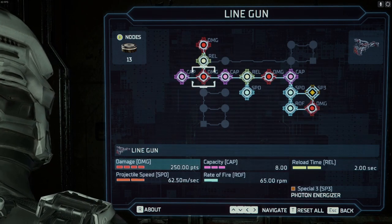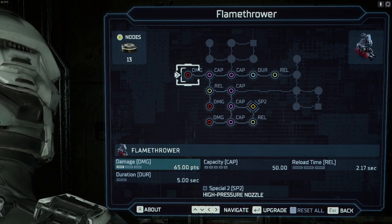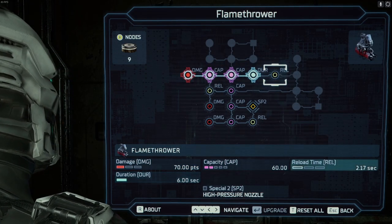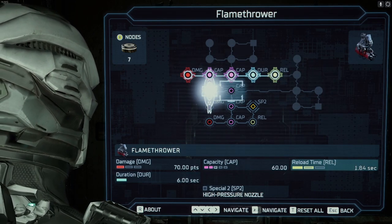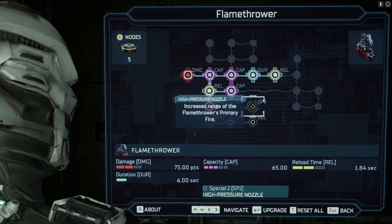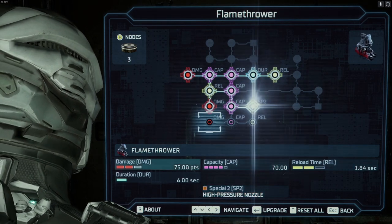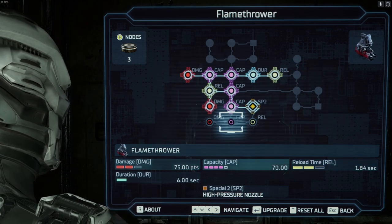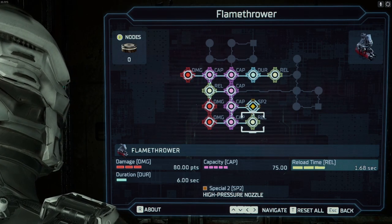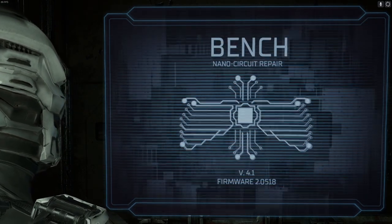That gives us 13 nodes to upgrade the flamethrower with. High pressure nozzle is already installed, so damage, capacity, duration, reload speed, capacity. We can get some more damage — increases the range, yeah that sounds like something we're probably gonna want. That actually worked out perfect. So we're out of nodes now but we have some fairly powerful weapons.